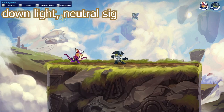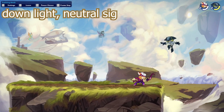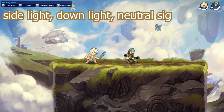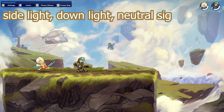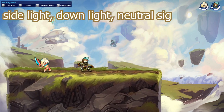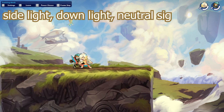This next combo is kind of built upon the last one — it's going to be side light, down light, neutral signature. Just the last combo but a little bit longer, which makes it even better with more damage, and it's going to mess with your enemy even more. As you see, it's a really easy combo and really nice to learn — you go from white to orange damage instantly.